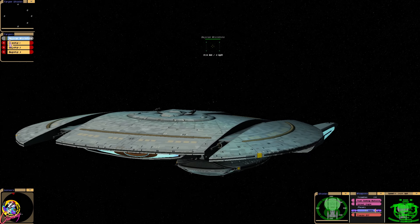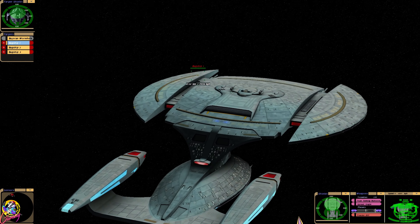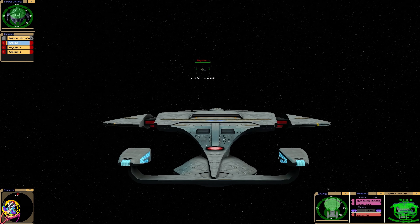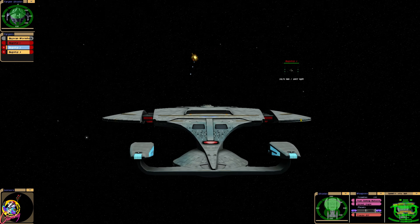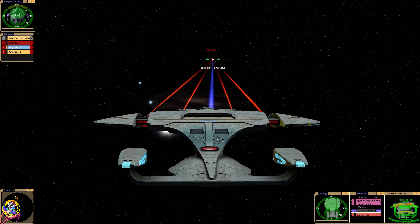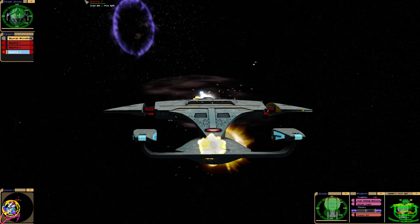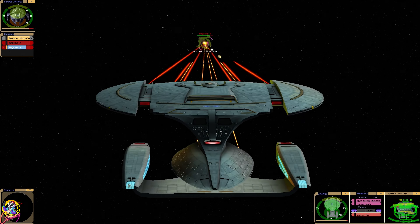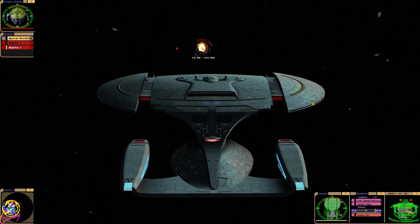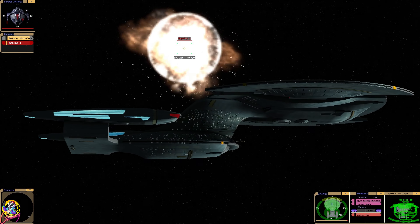Okay, so we have three bug ships — Jem'Hadar Fighters. Let's see how fast we can destroy them. Wow, that was almost one shot. I can imagine General Picard is actually controlling it himself, pressing the fire buttons. Is that the best the Jem'Hadar can do?